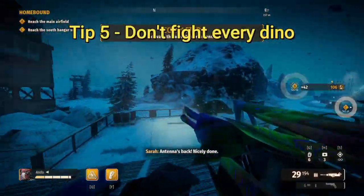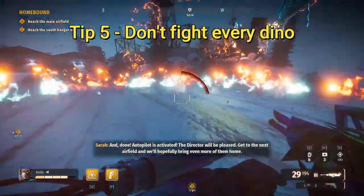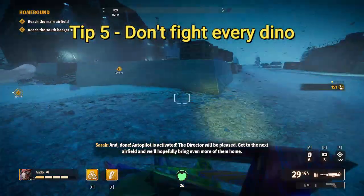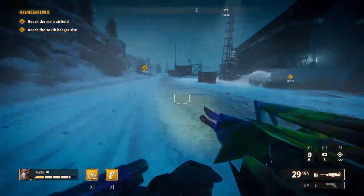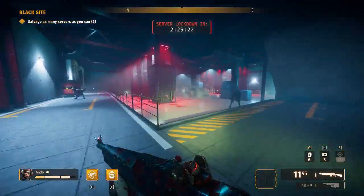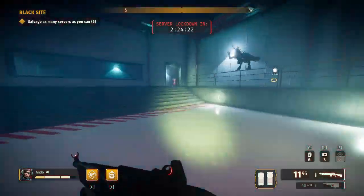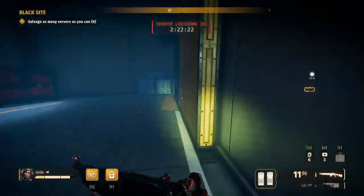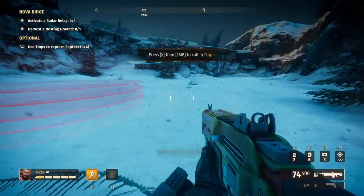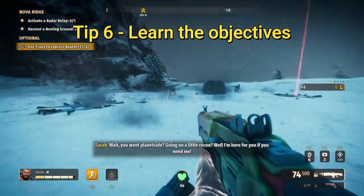Tip five: don't fight every dino. I know this tip is hard to avoid as it can be so much fun, but just don't fight every single dino — sometimes it's easier to move on to the next objective. This is particularly true when completing some objectives; you can often run past dinos and take no damage, which is often a much better strategy. This is very important in some missions such as Black Side, so stick to the mission objectives.